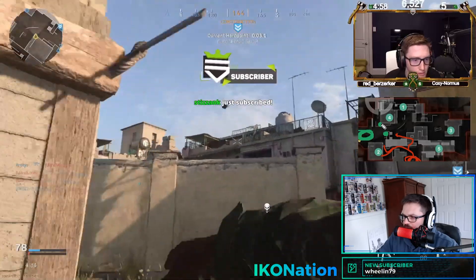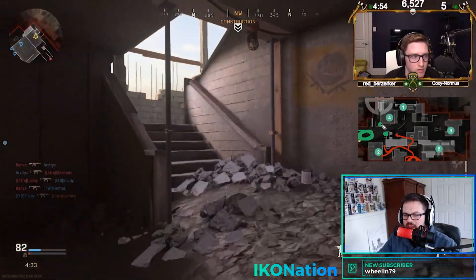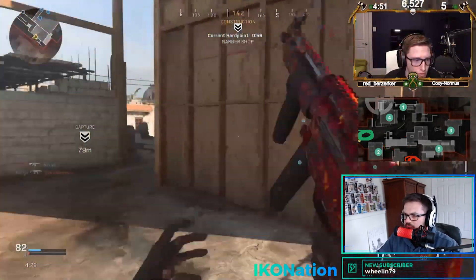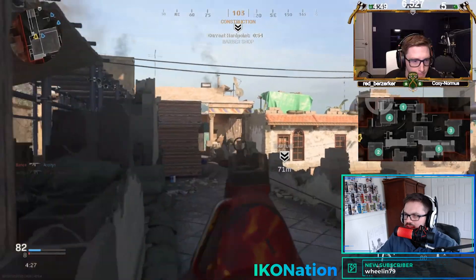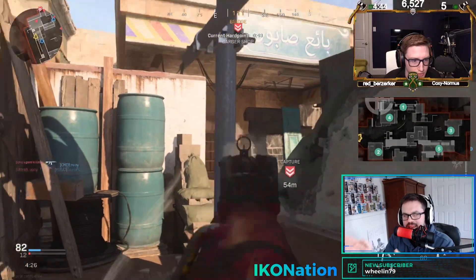There's usually an AR — someone like Formal — posted up on top of platform or sandbags. So if you elect to go through that way, you're probably not going to have much success. As we look at the scoreboard, Chicago got the majority of the time in that second hard point, which is why they have an 82 to 14 lead.